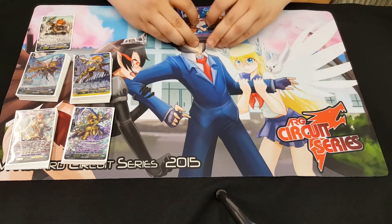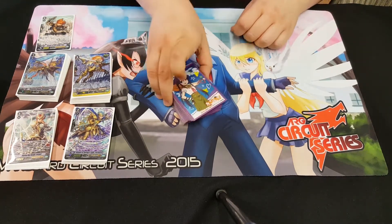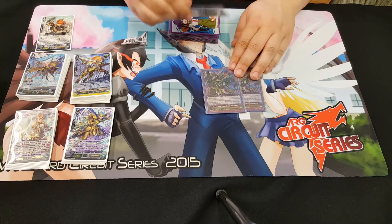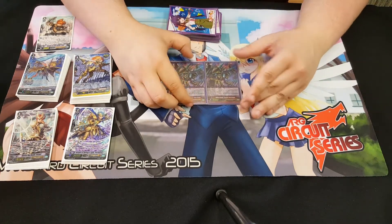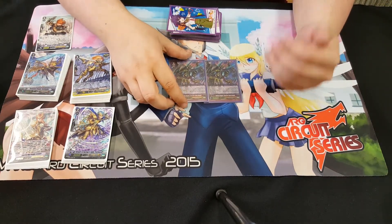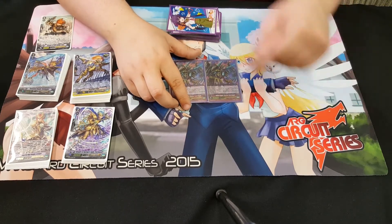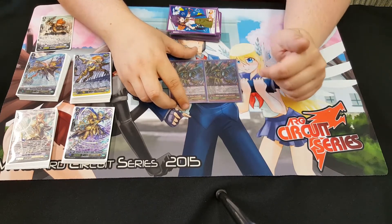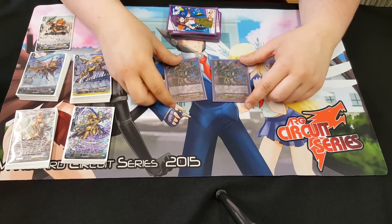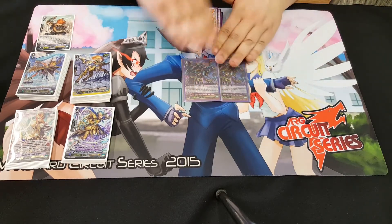Now we're going into strides. Bonus points if you can guess this anime in the comments. First card — two Scourge Points. Scourge Point: when a card is called from my deck to the rear guard circle, that card gains plus five and Scourge Point gains plus five. So he gets very big, very fast in this deck. He's a really good card, but I needed room for other stuff, so I'm only running two.